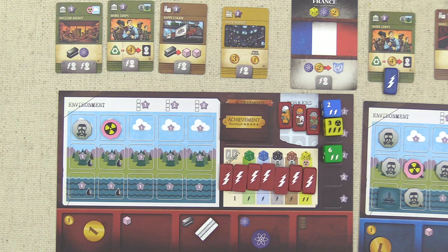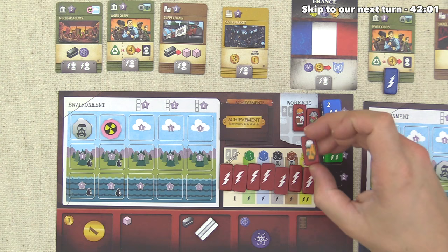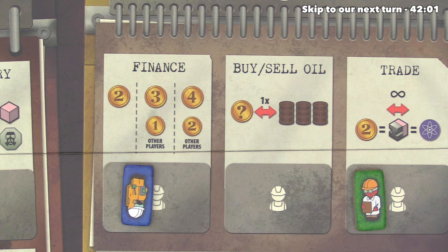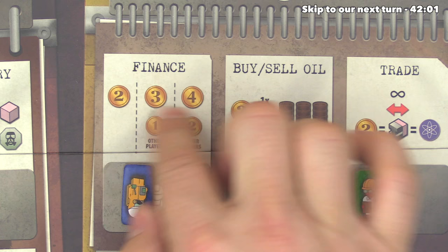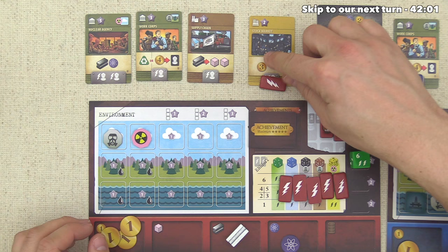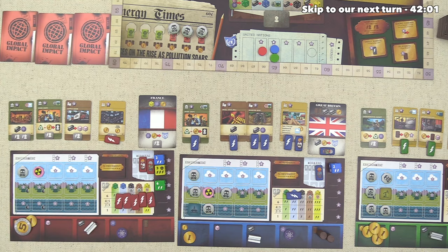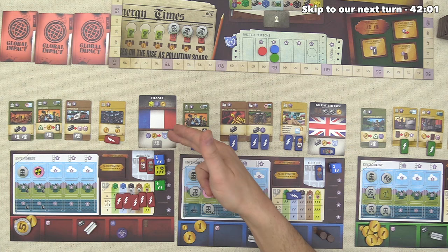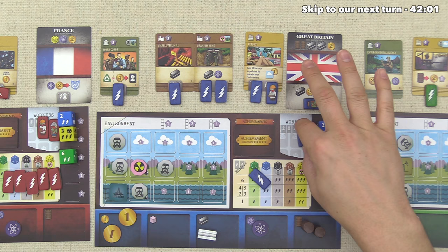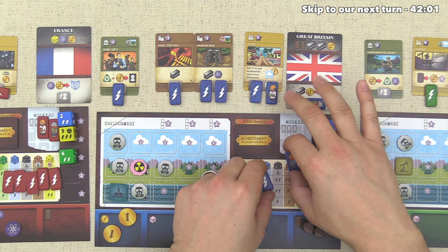Coming off the back of a very productive generate cycle, we really need money. We take one worker and one energy to activate finance for two dollars — just two to not give opponents money — then send one energy to the stock market for three more money, giving each opponent one dollar. We're sitting at six money while blue has two and green has five. We have the means to hit United Nations again, but we'll hold off, since we can chain into it from any worker placement spot. Blue has one energy and one worker and decides they're pretty happy and will generate, having at least two resources left to potentially grab achievements.